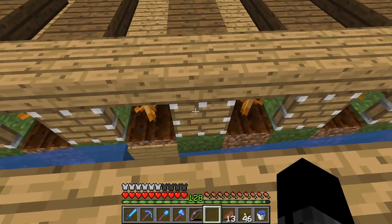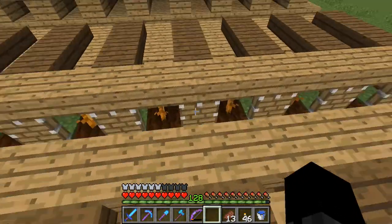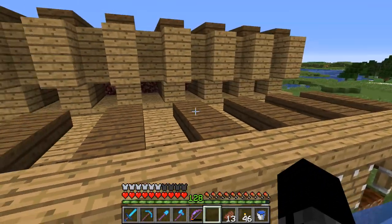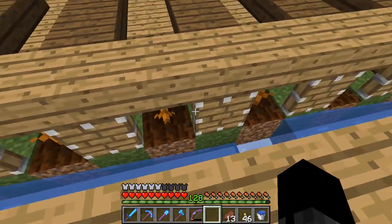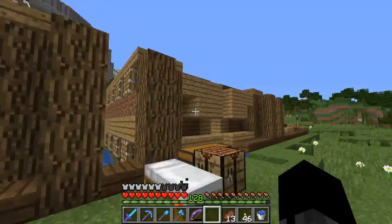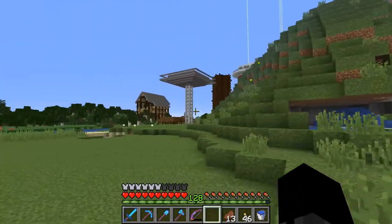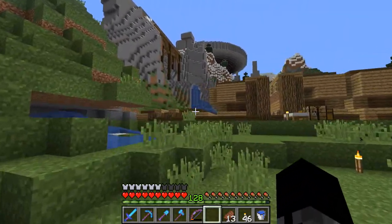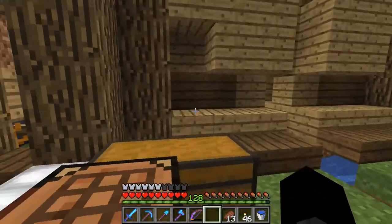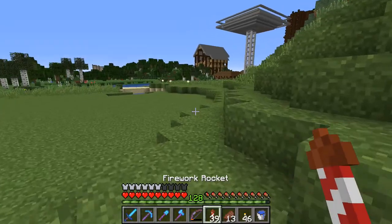When a pumpkin grows in front of a piston, pistons used to allow light to pass through and now they don't since 1.13. So now pistons permanently block light and the daylight sensor permanently thinks there's a pumpkin in front of the piston, so it permanently extends the piston and this pumpkin farm is broken. I'm going to be tearing this down and rebuilding it somewhere else, because this is slightly too far away from my main base and it can't passively run in the background.